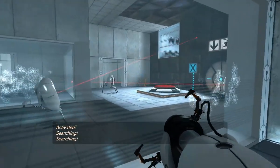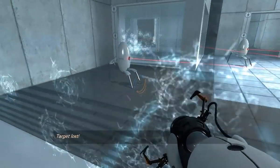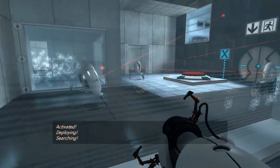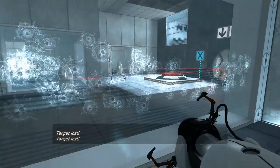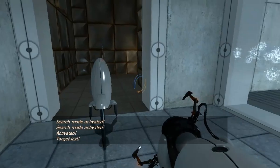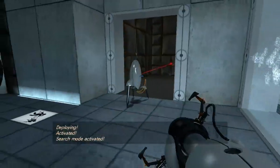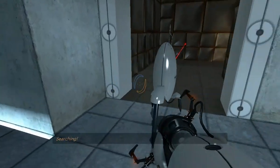The first turret you actually get to interact with is facing away from you. They're letting you see the turret and communicating to you firstly how they work: they deploy, they search, and then they shoot you. They also talk a little bit. They show you the exit. So they're showing you all the parts of the puzzle before you're in any danger. If they see you they'll shoot at you, and the laser that shoots out of their face shows you where they're looking.